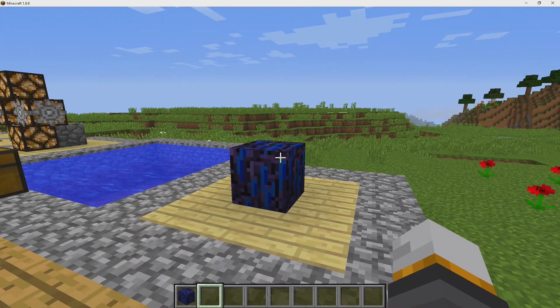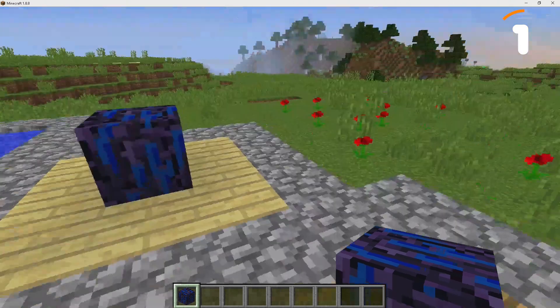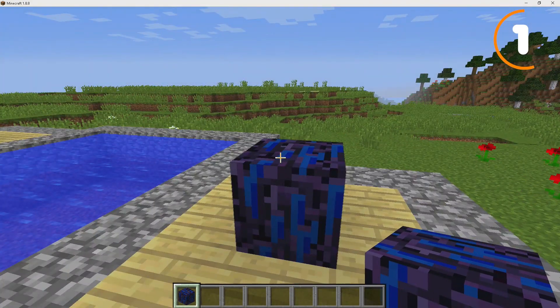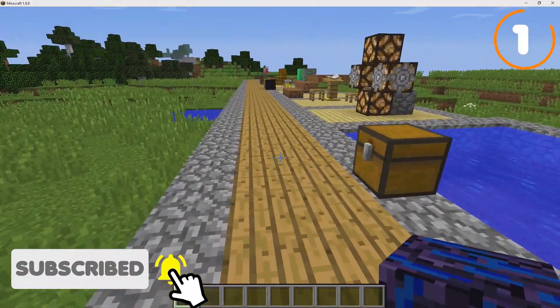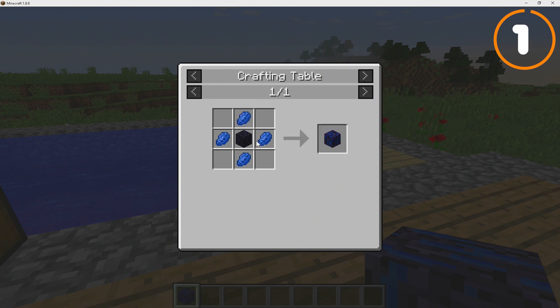The first feature is Crying Obsidian. This was Notch's original plan for setting the player's spawn point — you'd just place it down, right-click it, and your spawn point gets set. Beds weren't available at the time, and this would have been a great alternative, especially useful in the Nether or End where you currently cannot set a spawn point. You can craft it with the Rediscovered mod, linked in the description below.